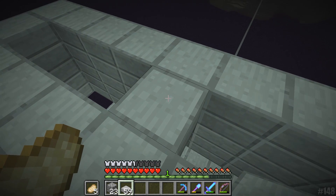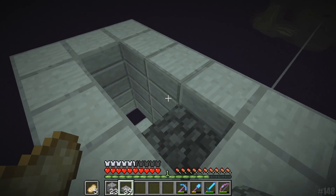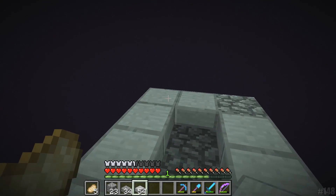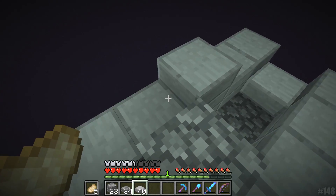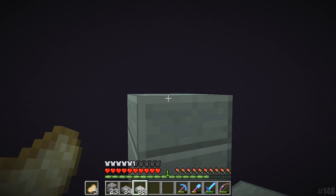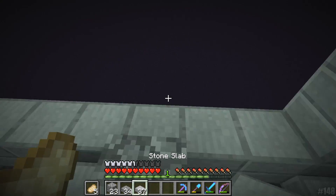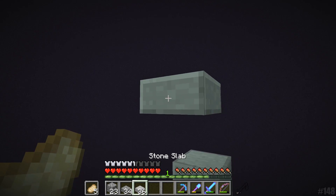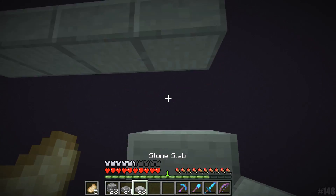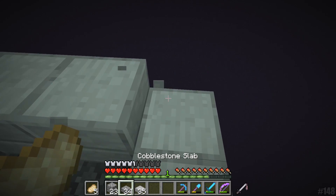We're going to put a little thing right here — this is where the minecart with the endermite is going to go. As a temporary measure, we're going to put these right here so the minecart won't be able to just fall down. We're going to build this up. The gap is two and a half blocks, so endermen won't be able to get through here to attack the endermite when it does eventually go down. That is all good to go. Making some decent headway with this project.